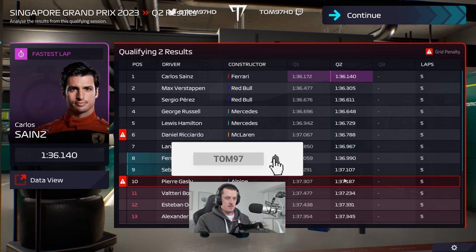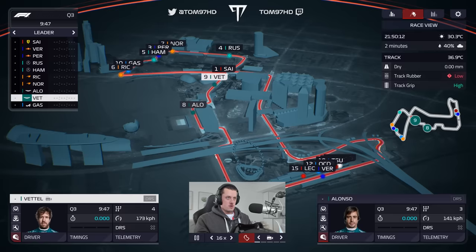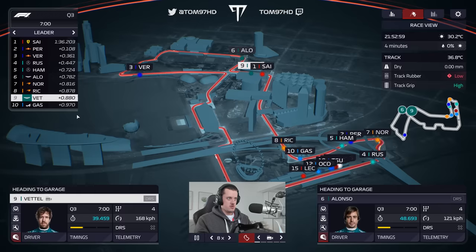Gasly P10. Ricciardo's got to go backwards. So we're looking at hopefully P7 or P8 starting position, which is good. No traffic — we'll get through this first Q3 run nice and quickly to see where we're at. Sebastian just hit a kerb sign, but the first lap's in and a tenth splits each of our drivers. Not bad — Alonso P6.